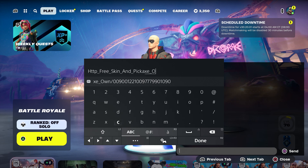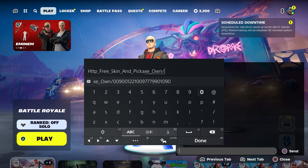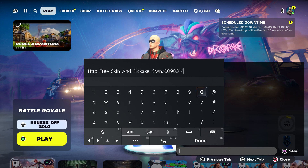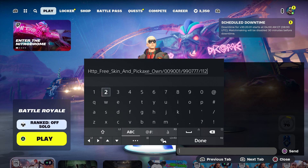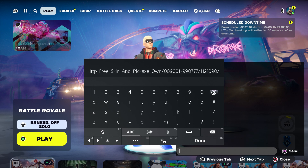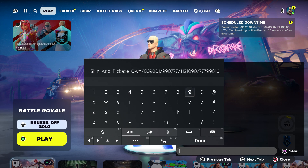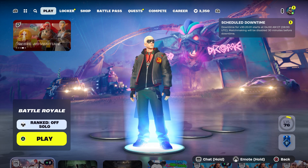Now we're going to enter the code for those pickaxes. In total there will be three pickaxes. Type in 'own' and then put a dash. The first code is 0-0-9-0-0-1, then dash 9-9-0-7-7-7, then dash 1-1-2-1-0-9-0. And last but not least: 7-7-7-9-0-1-0-9-0. Then press done and send it.